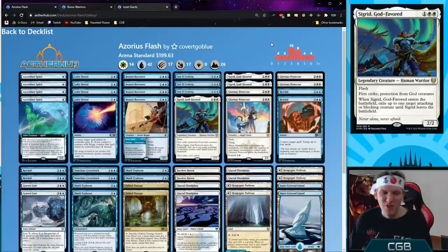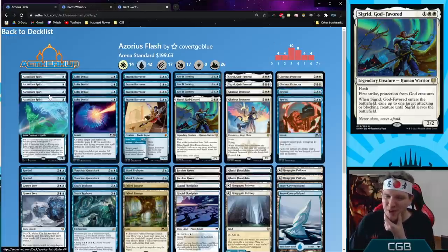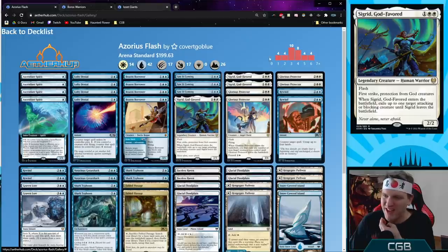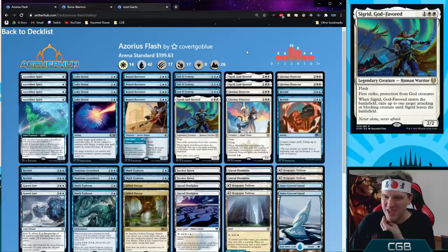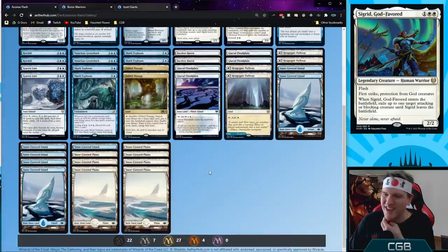Azorius Flash — a blue white control deck with Rewind and Ascendant Spirit to pump it up, plus Graven Lore. Basically using all cards playable at instant speed for an awkward tempo game, right down to Shark Typhoons and Voracious Great Sharks. It's a snow deck.